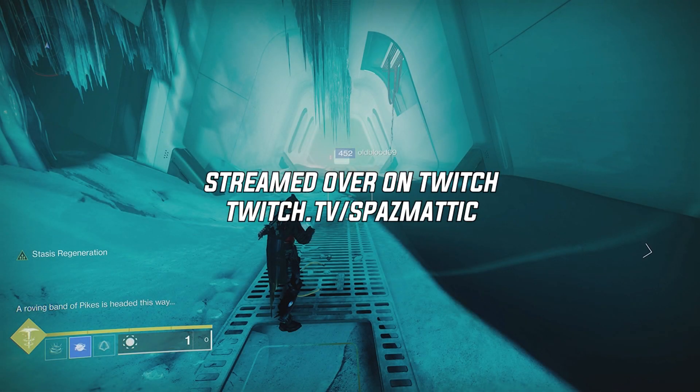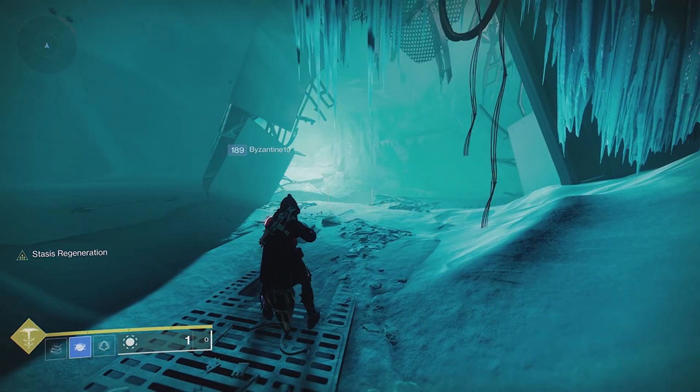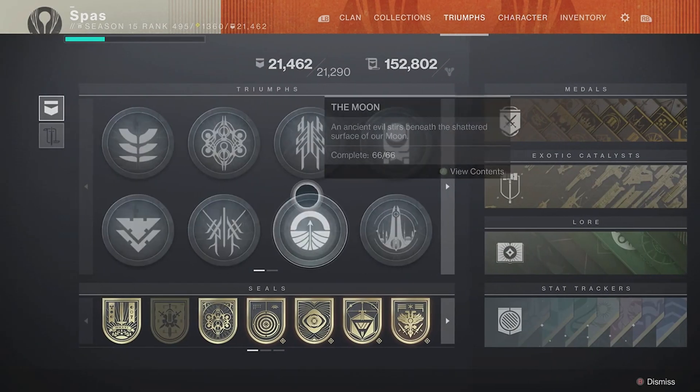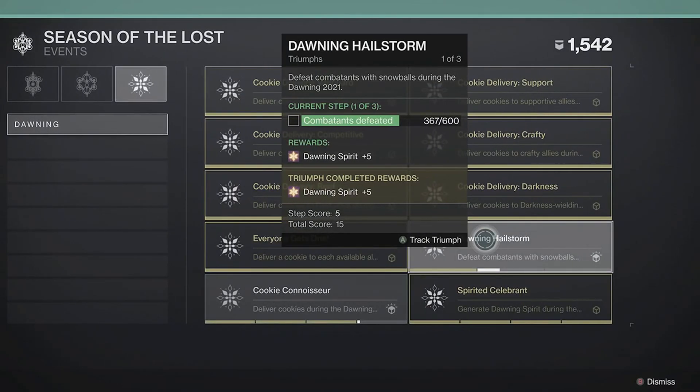What's going on guys, Spazman here back inside Destiny 2. In this video I'm going to show you guys an easy way of getting snowball kills for the Dawning triumph — Dawning Hailstorm. I'm currently at 367 combatants defeated; I believe you need a thousand to complete the entire triumph.